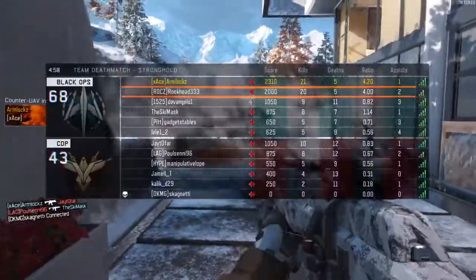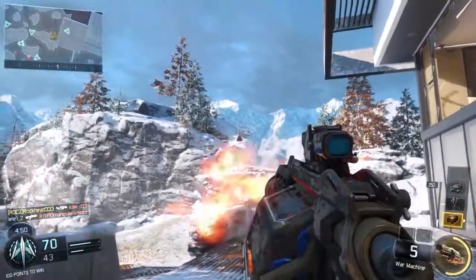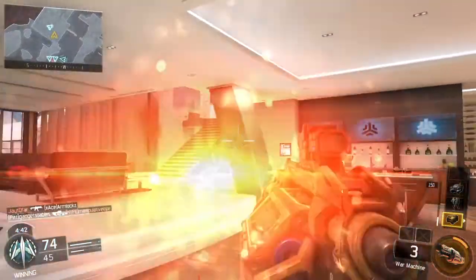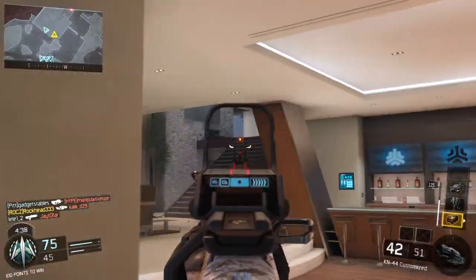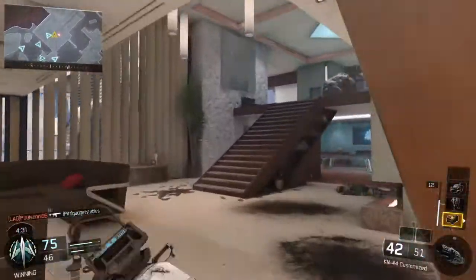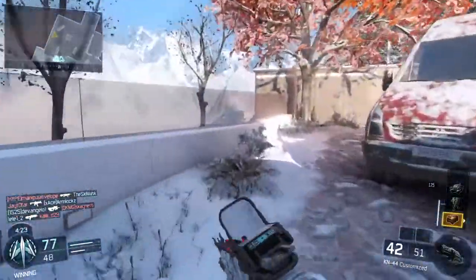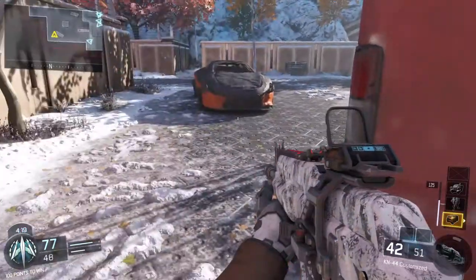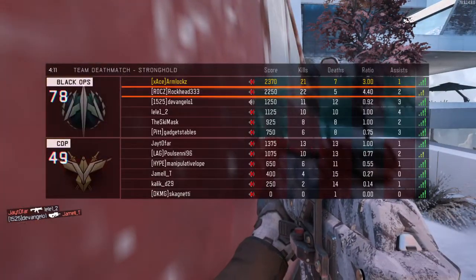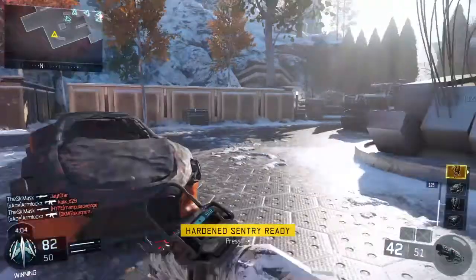He loves his head glitch. Slow and steady wins the race with Rockhead. He's 20-5. Oh, he's just throwing — that was a Hail Mary War Machine, and he actually got the kill with it. If he was looking at the map, he'd know that they flipped the spawn. There he goes — now he realizes that they flipped the spawn. That's the one thing about Rockhead too: he loves that War Machine. I don't know how many games he plays without it. He just really enjoys having those big guns in his hands. The sun's out, guns are out. He called in a second care package — 22-5. He's tearing it up. He's actually got more kills than me and died less so far. He got the hardened sentry.